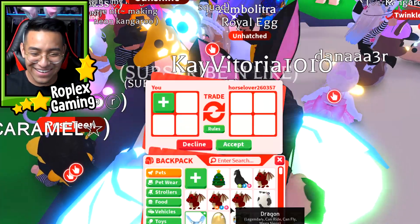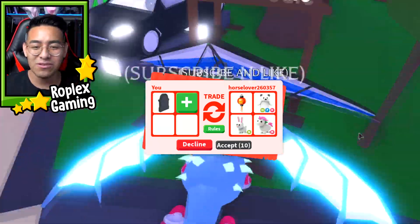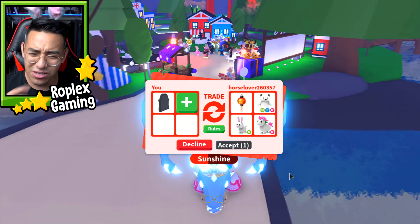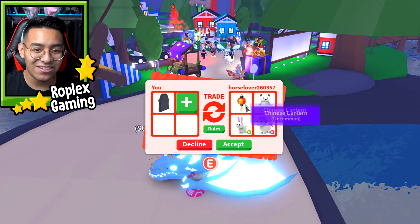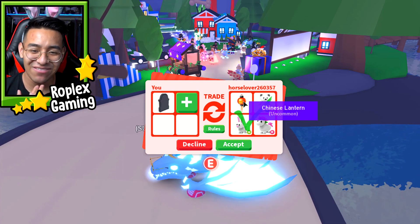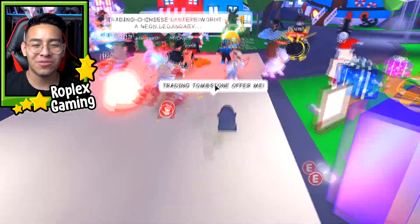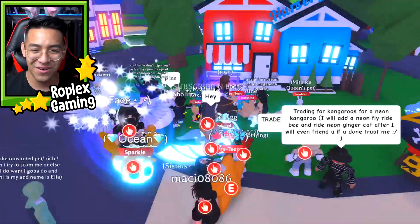I don't think I'm ever gonna get a neon giraffe — I've been trying for the longest time, for the past couple of episodes. Anyway, horse lover is probably offering for my neon frost. Is she willing to do it for a tombstone? Oh, she's willing to do it! It's a neon polar bear and a Chinese lantern, which you can't even get anymore. I don't know man, I'm thinking about it. No, I can't — I want to hold on to this thing forever. Maybe I'll get a Chinese lantern some other time, but that was without a doubt the best offer we've gotten so far in the video.